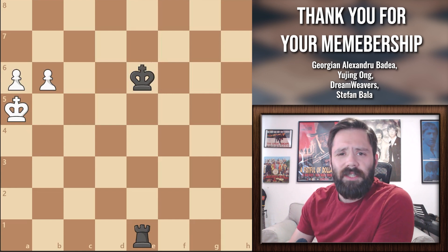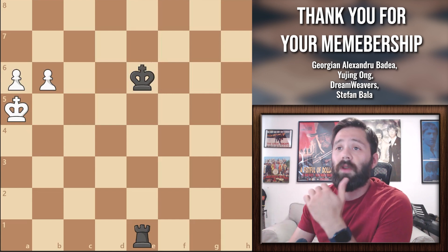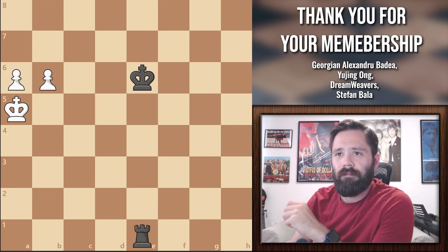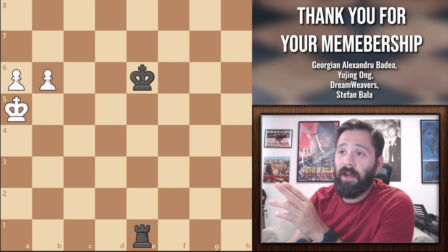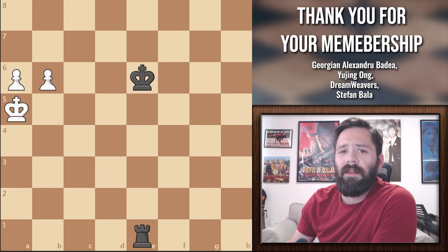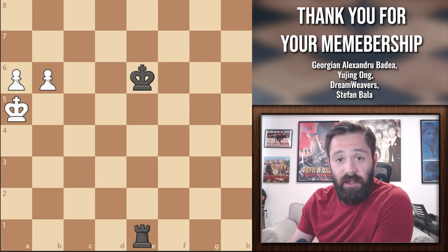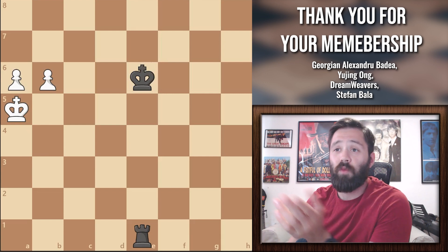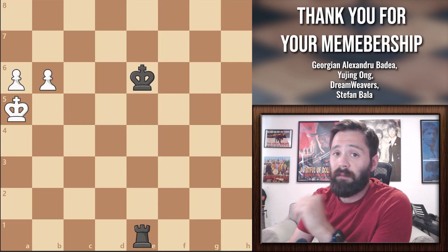Now let's take a look at a couple examples where the king is a little bit closer to the action. Are you able to tell, just looking at this position, who is going to win? That's a bit of a trick question, because it doesn't matter if you say black or white — you're going to be wrong no matter what. You can't tell which side is winning unless you know whose turn it is to play. If it's white to move, white is winning. If it's black's turn to move, black's got the upper hand.